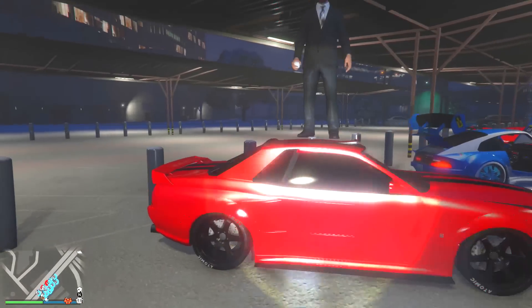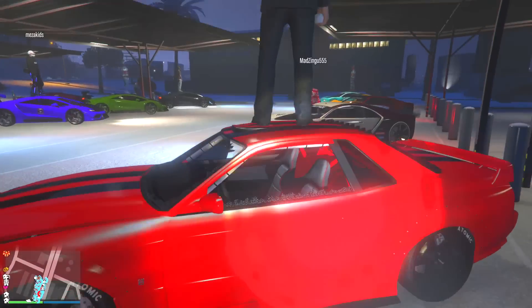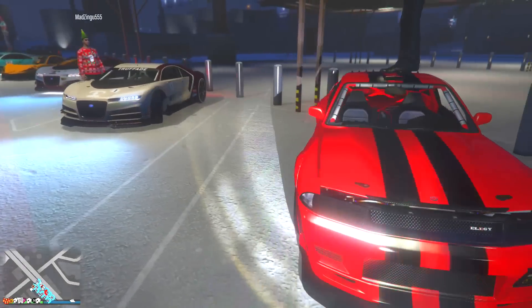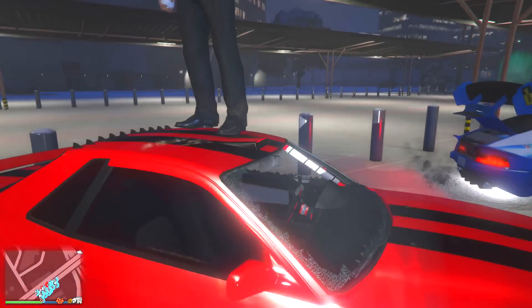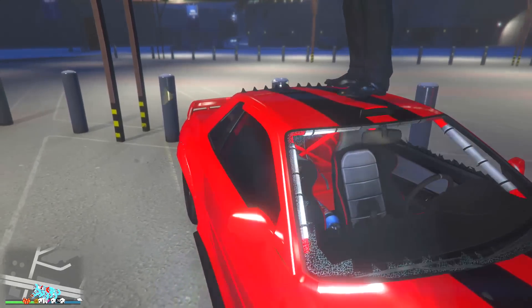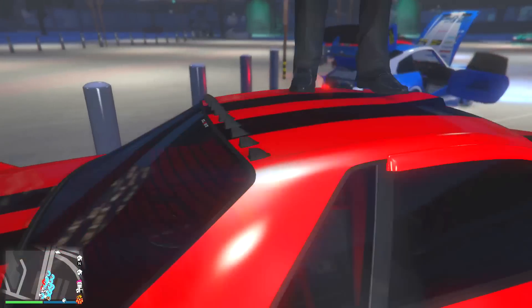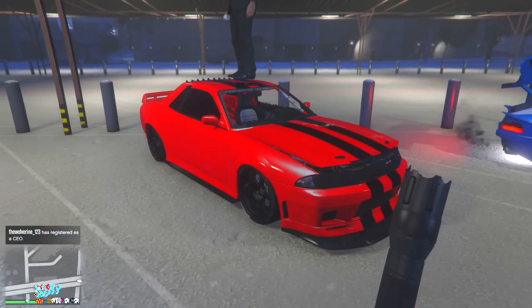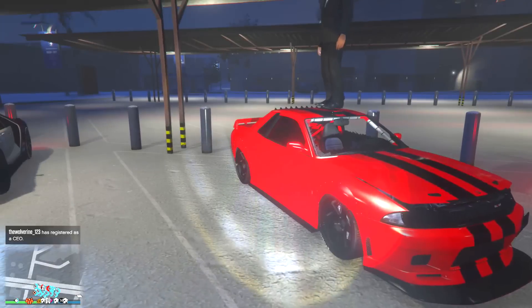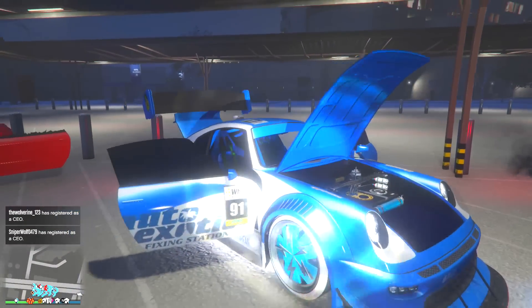Next up we got Sniper, and he's rocking his LG. Pretty simple — not much on this car. You got the simple red and black, black on the interior, blacked-out windows, blacked-out tires, just a nice black strip down the middle. The red is actually pretty nice — it's not too bright, not too crazy. Just a solid paint job for that car.